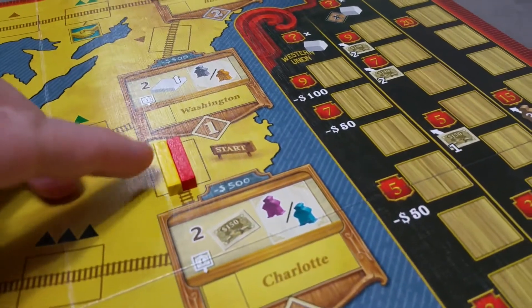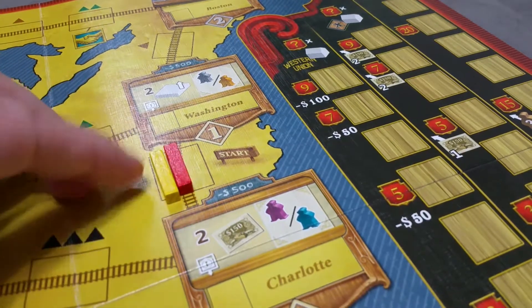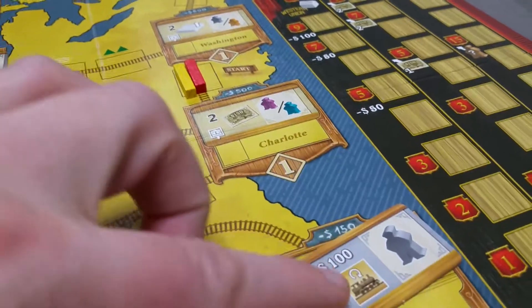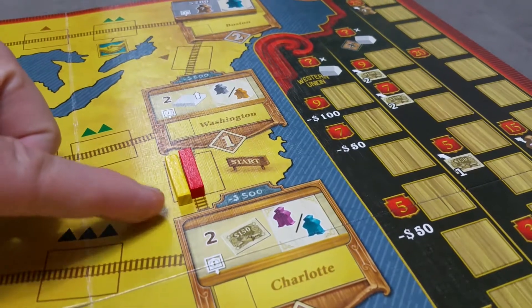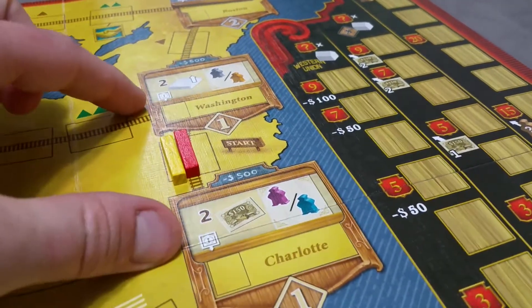Next you'll place one rail for each player in the starting location. You'll notice these two cities do not get a city tile because they always start with a pre-printed bonus. At the start of the game, all players are connected to both Charlotte and Washington and can build out of those.